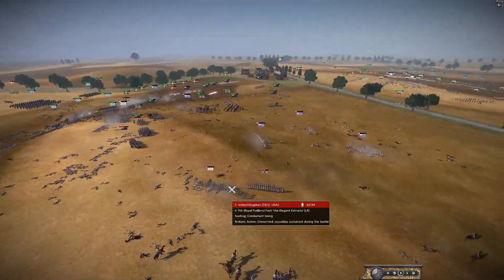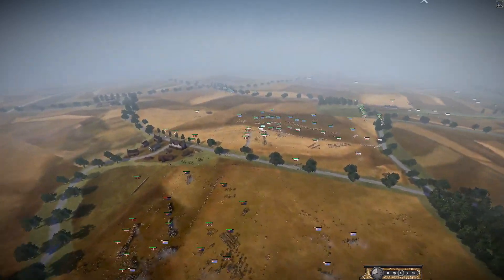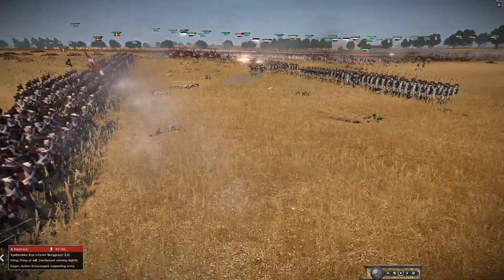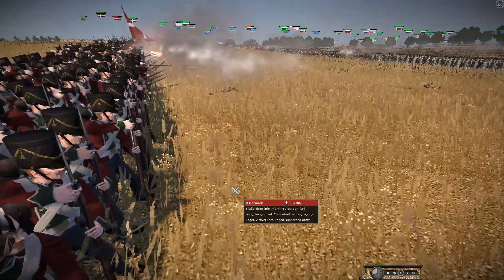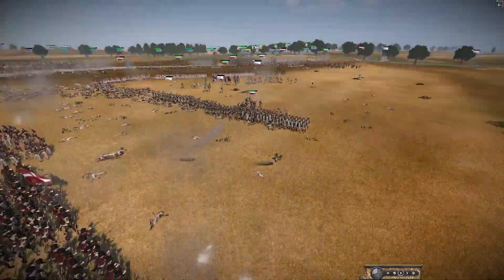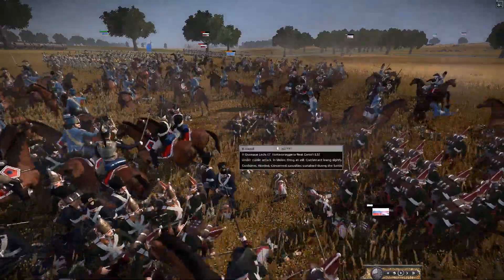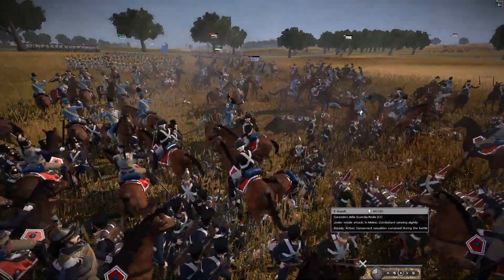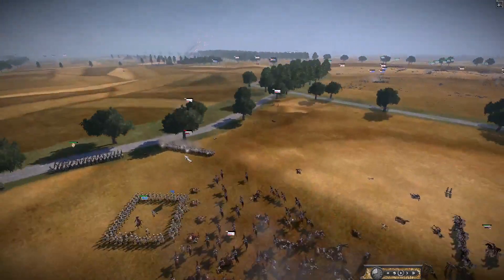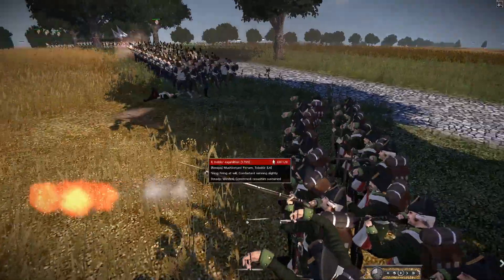Denmark needs to send some troops to enclose the British — it's a risk because the Helder Expedition could attack. The Danish guard unit is getting really close and going to fire on the Helder Expedition's Russian infantry. The Helder Expedition has gone for a full-on charge — massive charges everywhere. We've got Cuirassiers, dragoons, lancers all in here. Units are forming square but they're also getting shot. The Spanish have arrived and walk straight into the Helder Expedition.